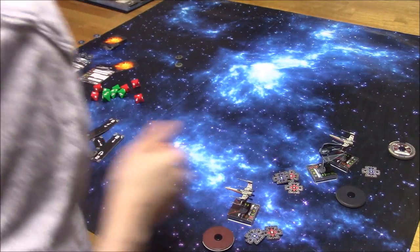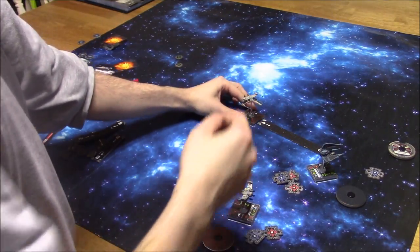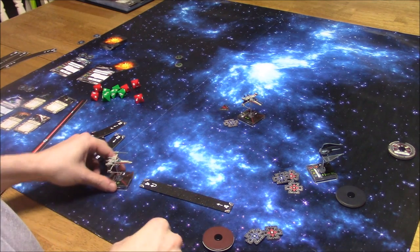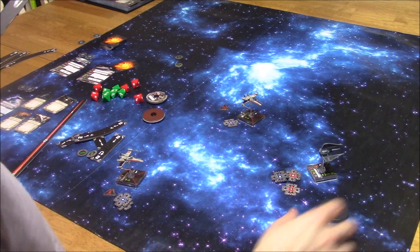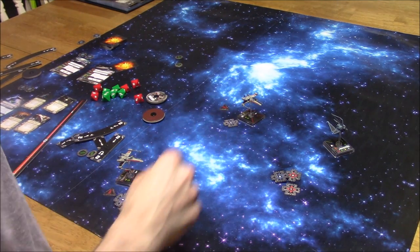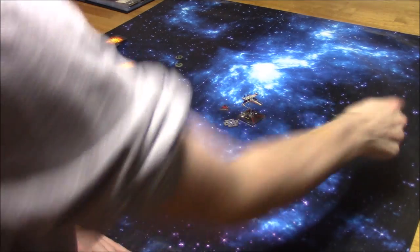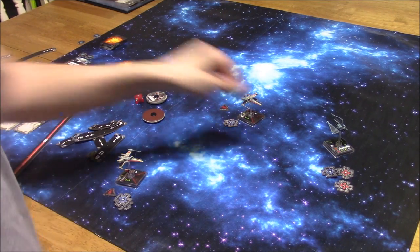The TIE Phantom activates and executes a one hard turn, getting into a firing solution. He takes a focus action since a barrel roll wouldn't get him out of the firing arcs. He's going to be cloaked after shooting thanks to the Advanced Cloaking Device, so at range three with the cloak the X-Wing won't do much damage. On to combat — starting with the TIE Phantom at range two with four attack dice, he rolls three hits. Lone Wolf lets him re-roll the blank, which becomes a focus.